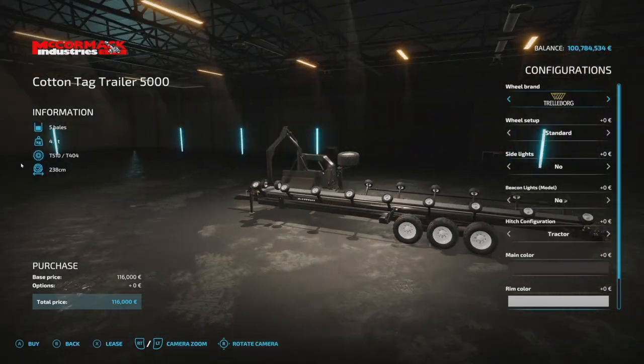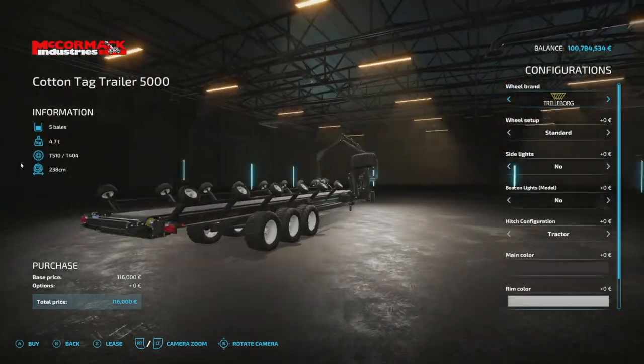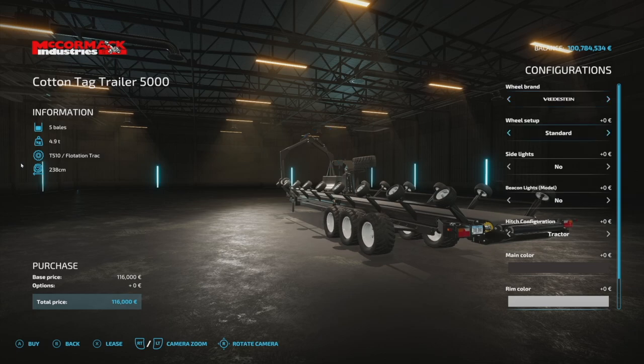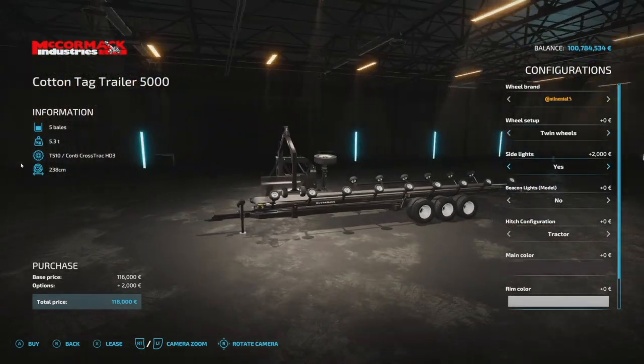Starting at 4.7 tons, the 5000 holds the 238-centimeter round cotton bales made in base game. Wheel options include trailer board, Michelin, BKT, Prizetime, Midas, Knocking, Continental, and back again — with standard and wide tire options plus a few extras. You can get a nice Continental road tire or dual road tire as well.